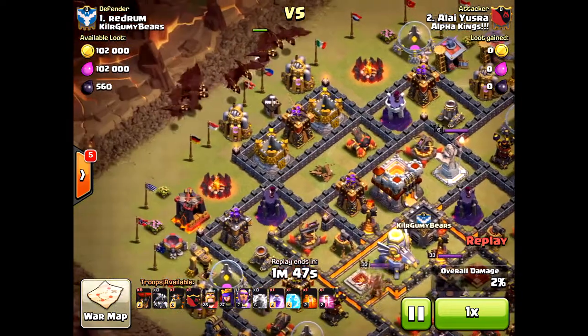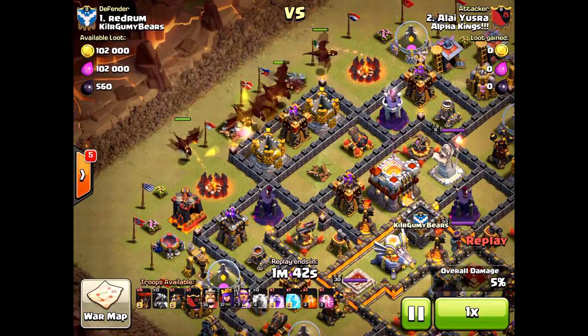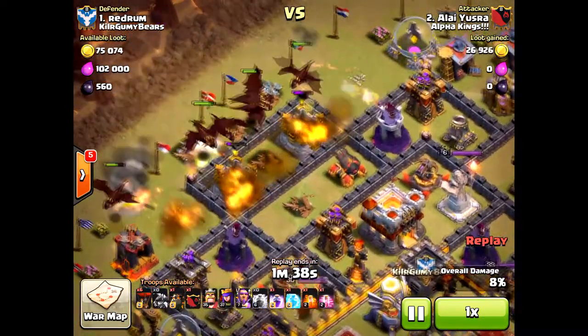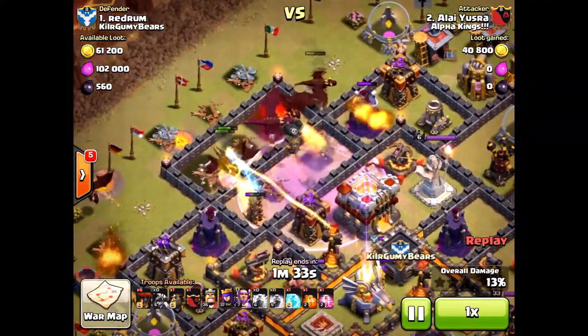You really have to get the right troop composition, and the funnel was wrong. I would have funneled from either side — you see those two barracks to the north? That's where one funnel starts on the end, and the other one is where he started right there. Then the main force of the attack goes towards that army camp, but he didn't do that.